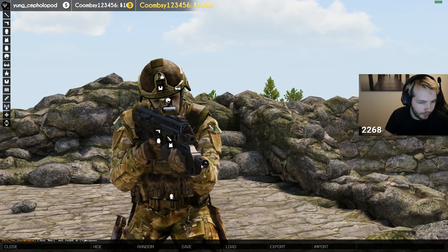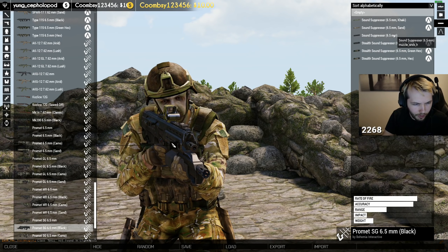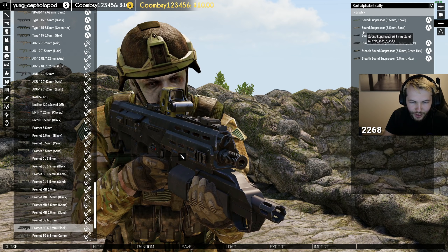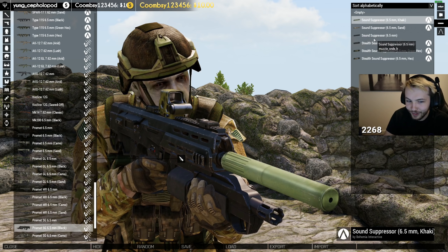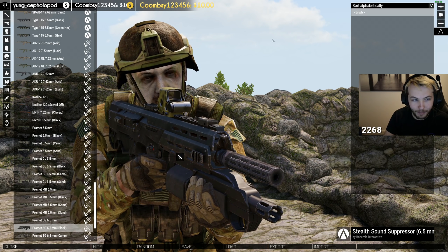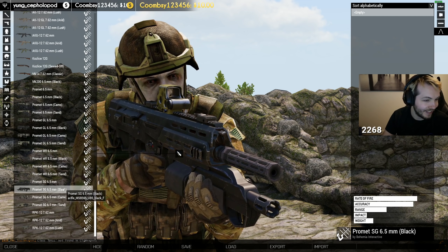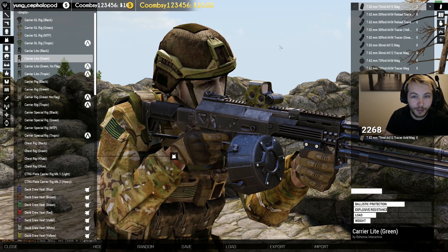Those also come with different camo types as well. If I raise my weapon up right here — the Promet — someone on Reddit mentioned this: if you go ahead and put a suppressor on it, you'll see this thing right here which is like a gas adjustment of some sort, and it rotates when you fire. Isn't that cool? Pretty sweet. It doesn't have a bipod though — checked all the variants and none of them have bipods.